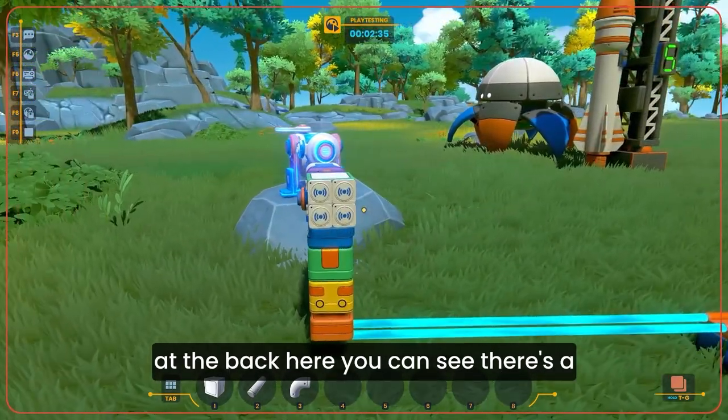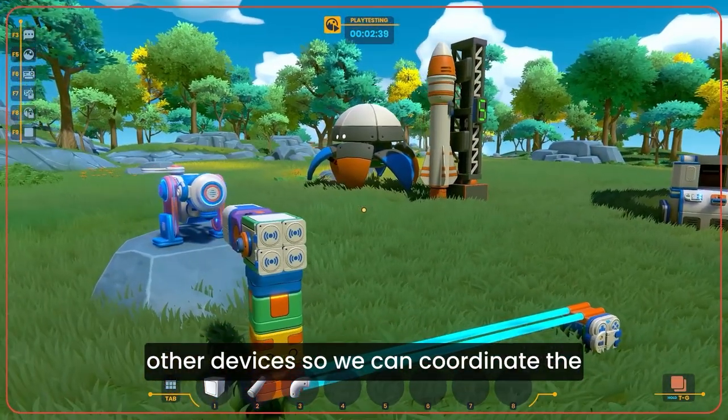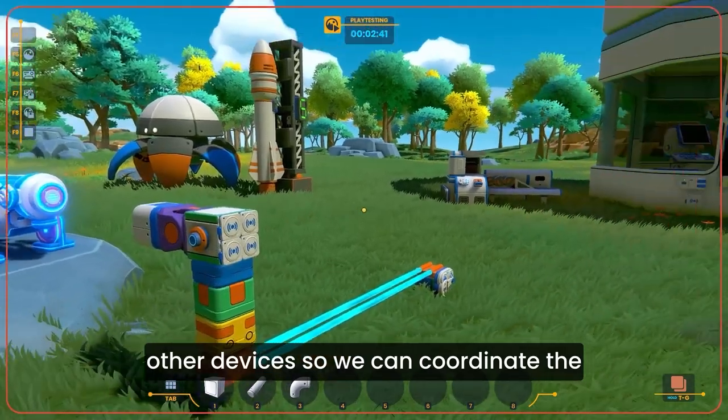At the back here you can see there are a few transceivers. These send commands to other devices so we can coordinate the movement while the camera move happens.